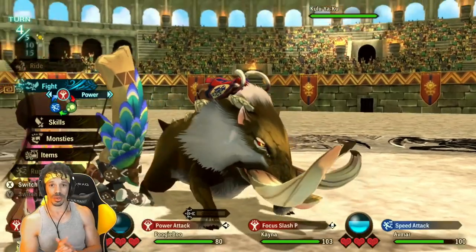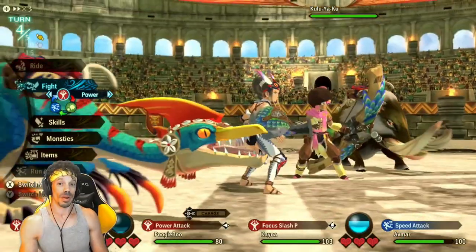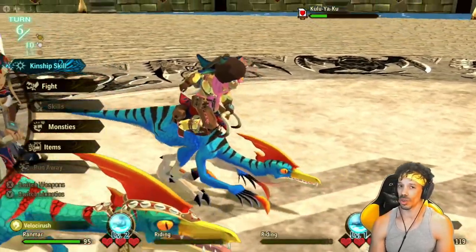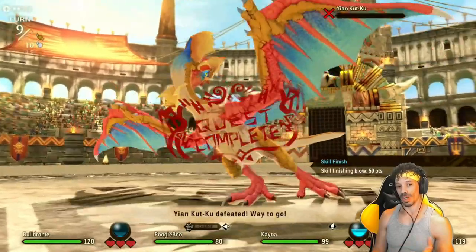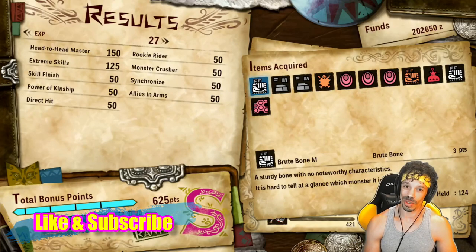And now we're fighting a kuleyaku, which power attacks are good against, and now they're using a speed attack — which is also disadvantageous. Pairing up with another human being would help eliminate this weird RNG. With another player character, it'll be easier to coordinate attacks like this. So instead of having battles based on RNG, you can have battles based on skill and know-how, which means it'll be a lot easier to take out harder opponents. And bonus, you get to do it with a friend.